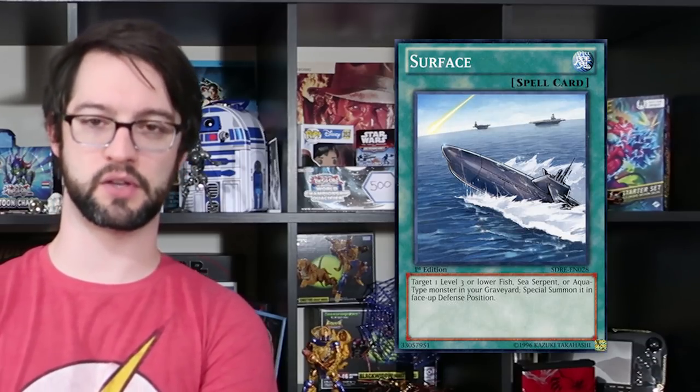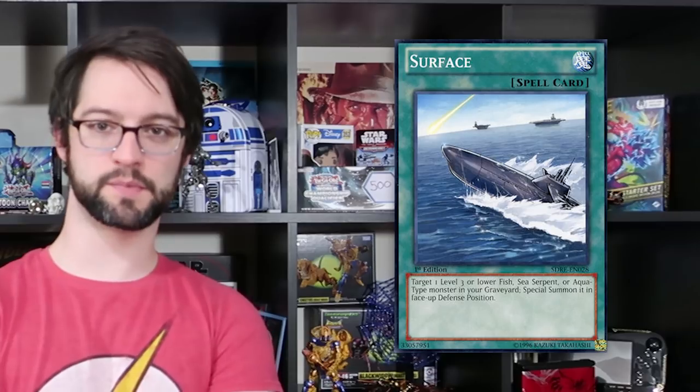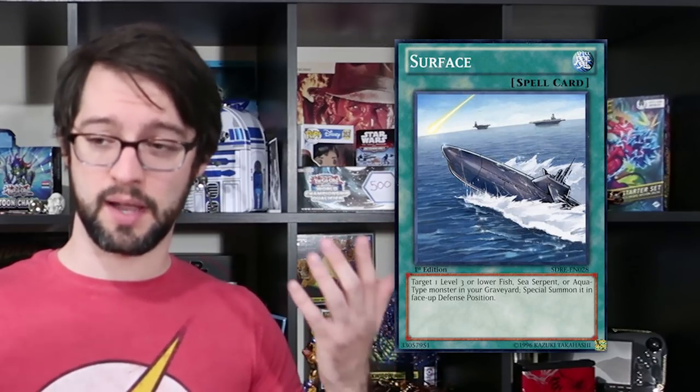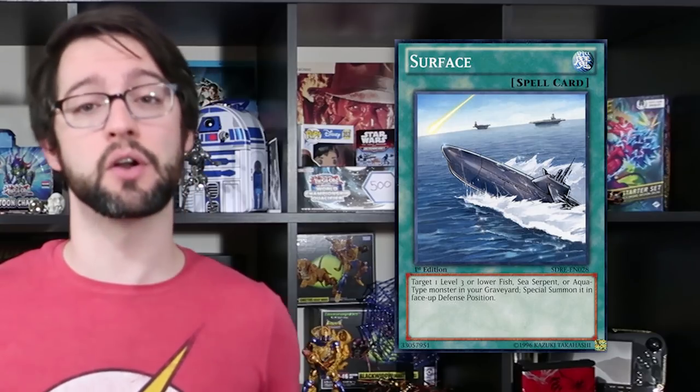Number 6 is Surface. Target one level 3 or lower Fish, Sea Serpent, or Aqua monster in your graveyard and special summon it in defense mode. This thing's not once per turn — pretty solid. Nowadays we've got Monster Reborn back, so Surface isn't nearly as good as it was, since Monster Reborn is constantly going on and off the ban list. But it is certainly a solid option especially for decks like Frogs. The decks I like to play — because Dupe Frog has 2000 defense. It's also really good for Sonic Duck — I've played this card many a time. Again, we got another really solid generic type support card in a rather late era Yu-Gi-Oh set. Generation Force is actually really, really good.